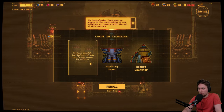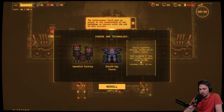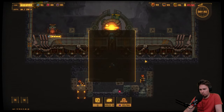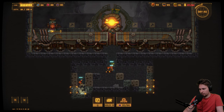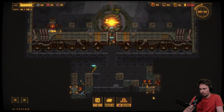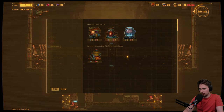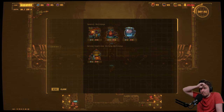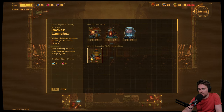Looking at more options: produce swarmlet with each building further reducing the cooldown. Shield ray turret creates a ray that blocks enemies until they destroy it. Rocket launcher — each building of this type further increases damage. That one sounds fun! We need more of that. The blue bar — is it their health or their stamina? We have seven out of four capacity, which is good. Let's go for a rocket launcher.